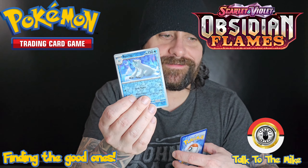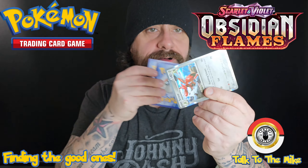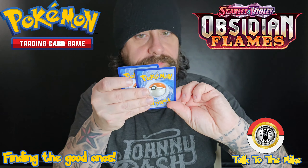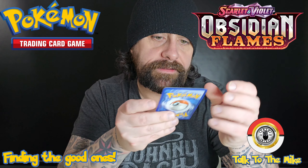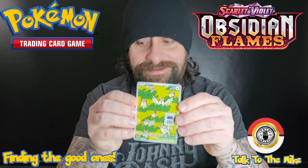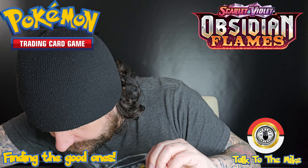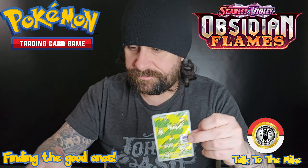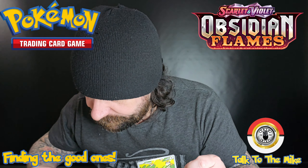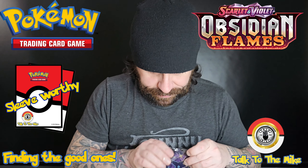Phantom. Tynamo, Tynamo. We got Vulpix. Froakie. Paldean Clodsire. Trevenant. Bellibot — oh, this is a cool card, I don't have it yet — King Gamble, reverse holo. Greta, holo.